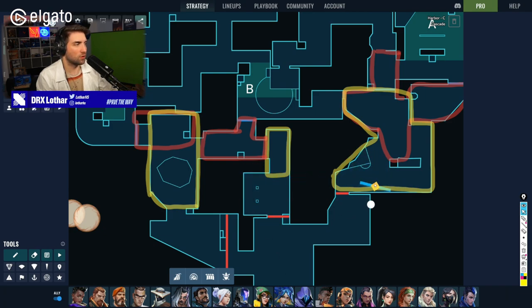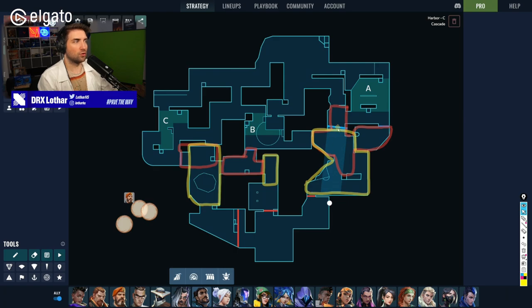Think about gathering space on this map as an imperative macro objective because the map relies on rotations of the defenders. In many cases they're going to be over-rotating, specifically when they have a Sage wall active somewhere on the map. It's important to fight for those yellow zones. And now the biggest question when it comes to playing default on this map: should you destroy the doors or should you not?